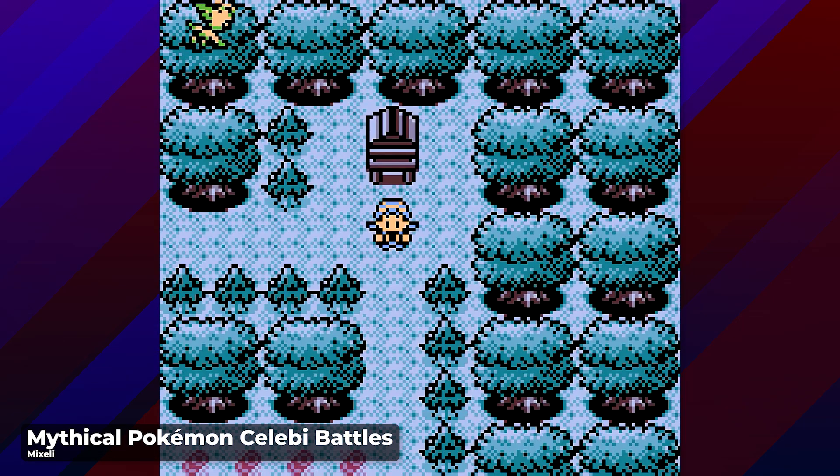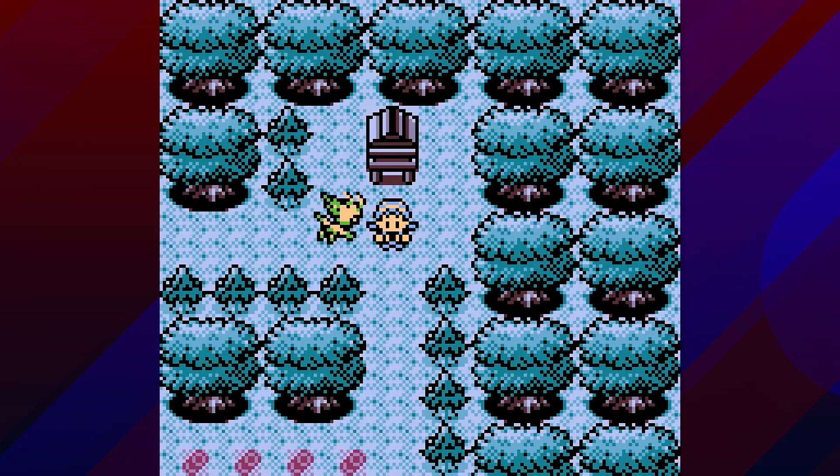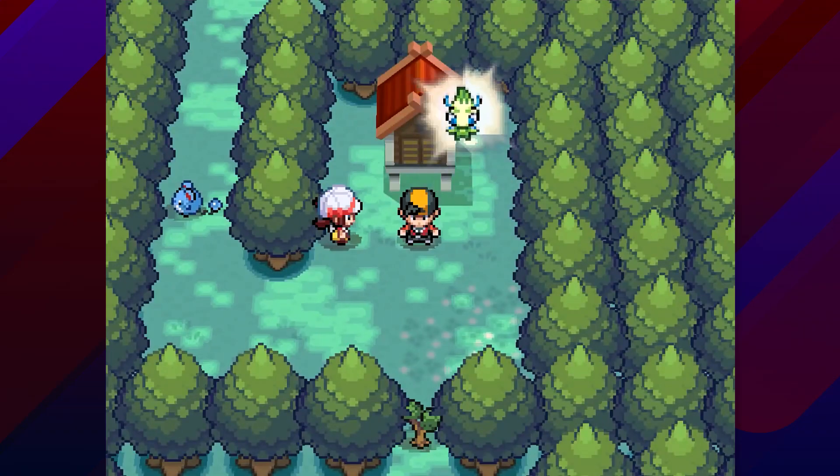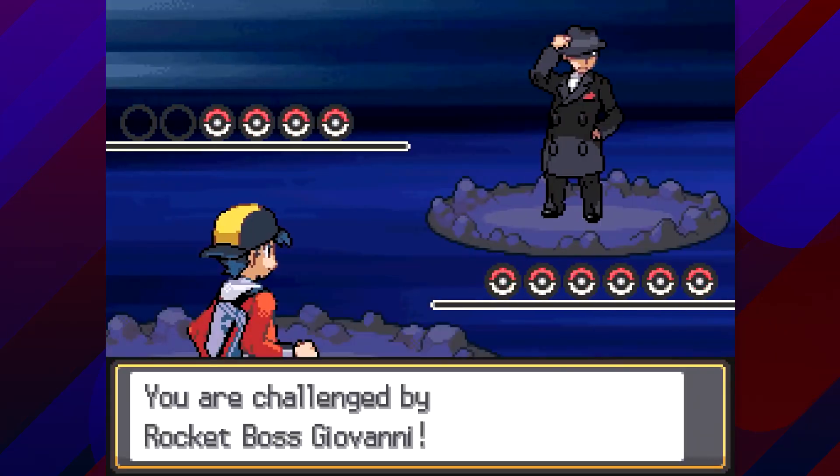Another event triggered in Ilex Forest is an updated version of the Celebi event from Generation 2. By taking an event Celebi to the shrine, you'll unlock a side quest revolving around Team Rocket, where you can battle the organization's leader Giovanni.